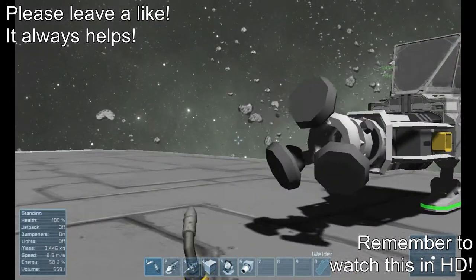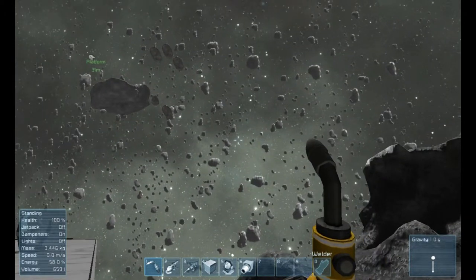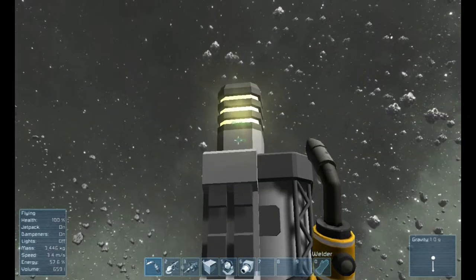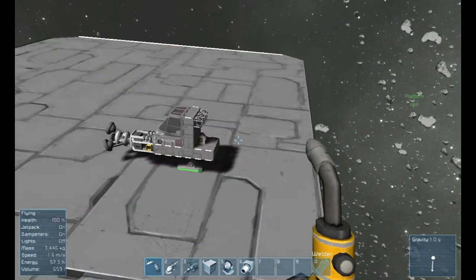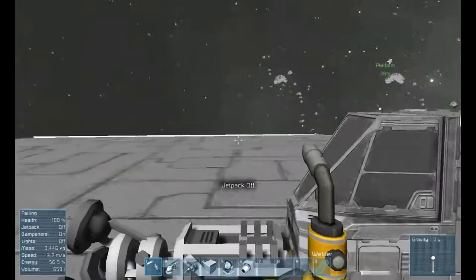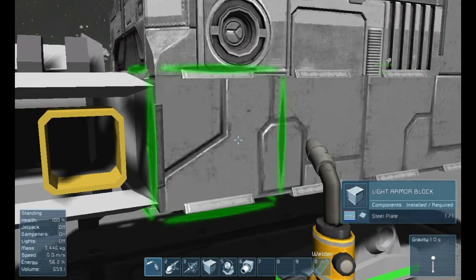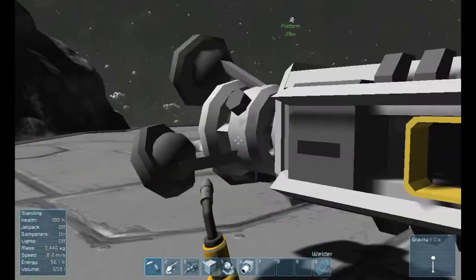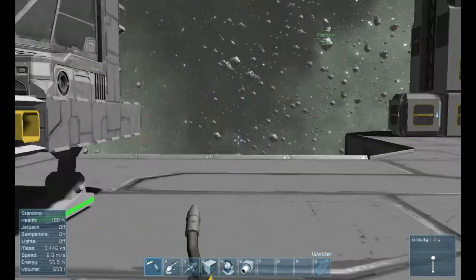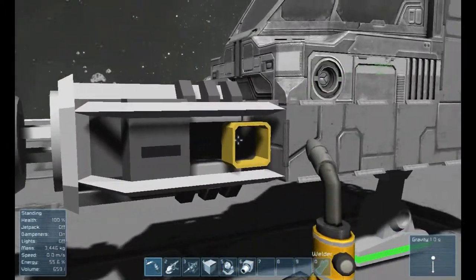Hello everybody, my name is cnjmc1 and welcome to another Space Engineers let's play video. This is episode 4. I fixed my FPS issue — I have no idea what was happening, it was really weird. For the most part it is fixed. I'm having some graphical issues: instead of being gray and whitish, things are kind of red, and when you go in to weld, the line is blue instead of white. I think that's a graphical driver issue with DirectX, possibly because I changed my graphics card.